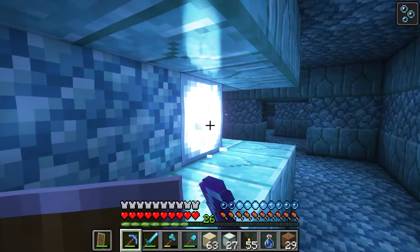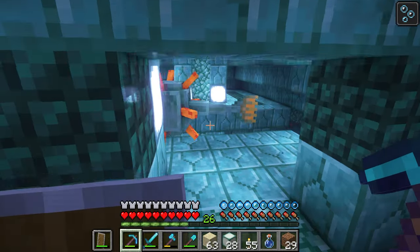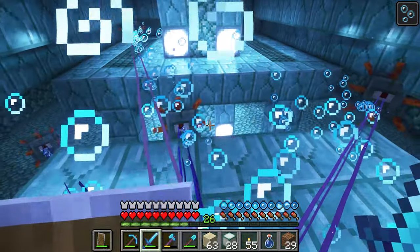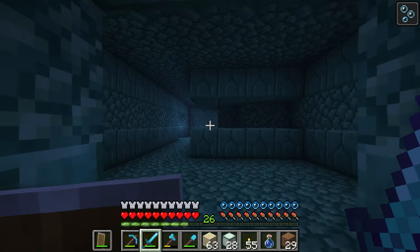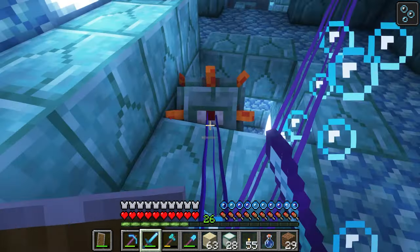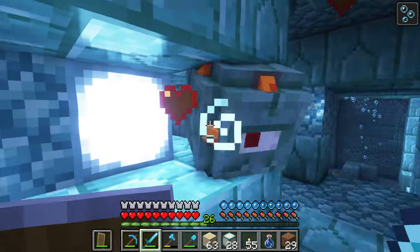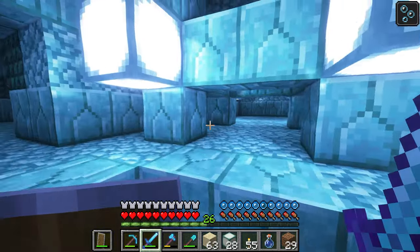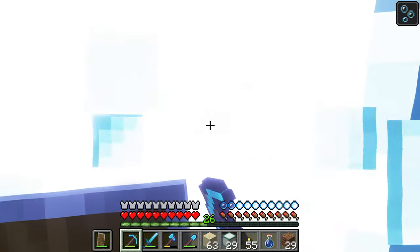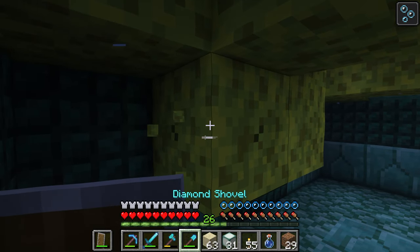I'm just gonna keep recording for a sec because you never know what can come up around here. That's an elder guardian room — obviously with no elder guardian. If you hit them it breaks your gates. I just need you to know I'm taking all your lights. Thank you. Sponges! This is exactly what I wanted. I'll just mine them — this is gonna take a second. Okay, that's it for the breathing potions situation. I gotta get to my little air pocket spot.